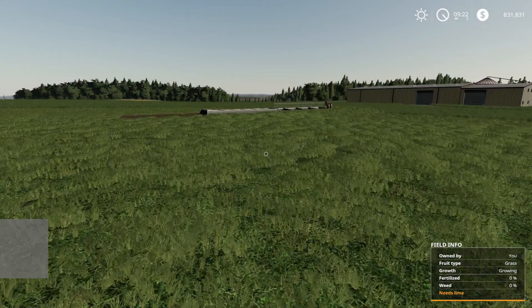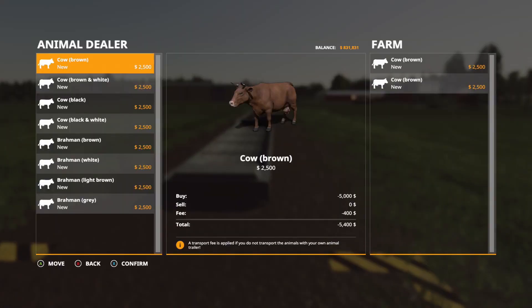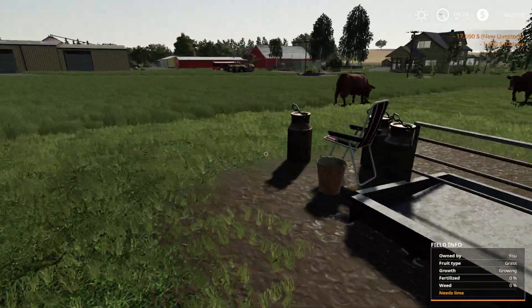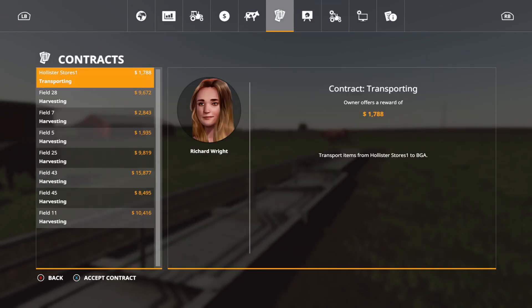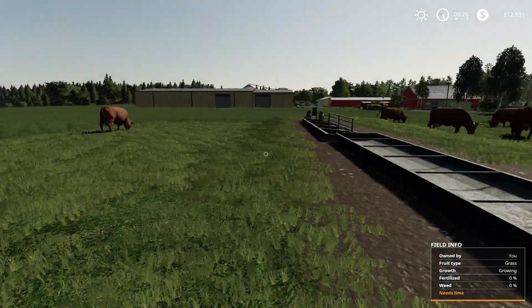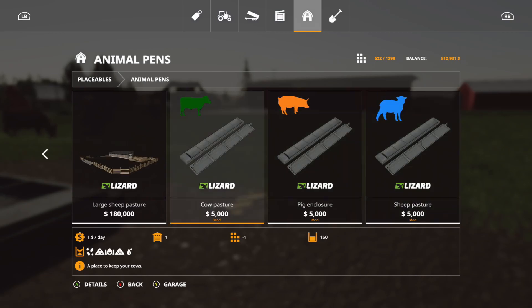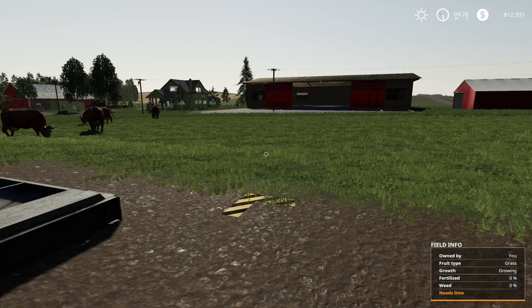The next mod is the Basic Pastures Pack: 3 to 4 slots, $5,000. It is completely open — no fences. This one is for cows, which just roam around. Put your water, food, and collect your milk here. There's a little chair with sunglasses on it. If you're using Seasons, the grass will regrow and they will graze. The pack includes cow pasture, pig enclosure, and sheep pasture — each holding up to 150 animals.